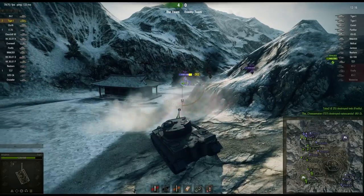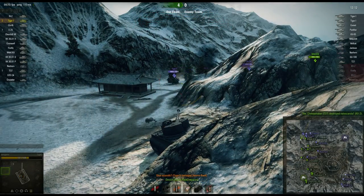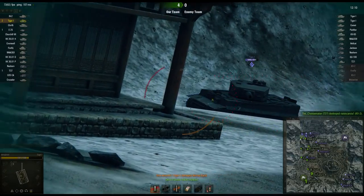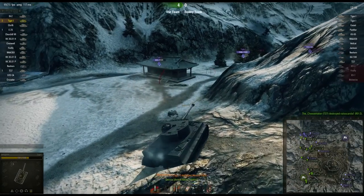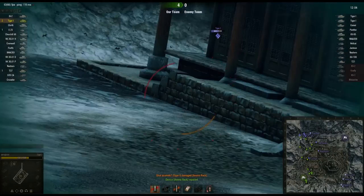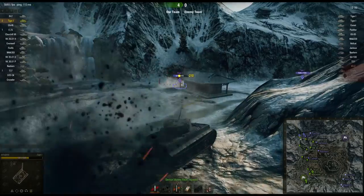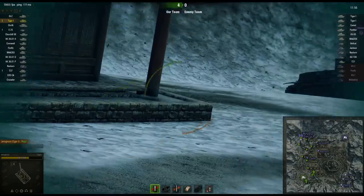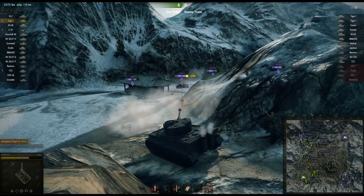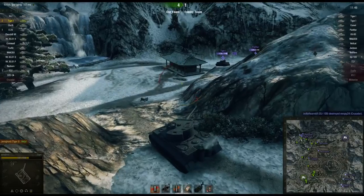We're pulling back here. Someone is trying to put one into our track. There we go — down the track. Ammo rack access is a bit of an issue on the Germans. He puts one into our engine deck; I think we damaged his engine there. We put one into his turret and he misses us. Next target is coming up. Things are starting to get a little bit hairy. Let's back up — come on! Yes! Tracked him in a position where he cannot shoot us — he doesn't have the gun depression.